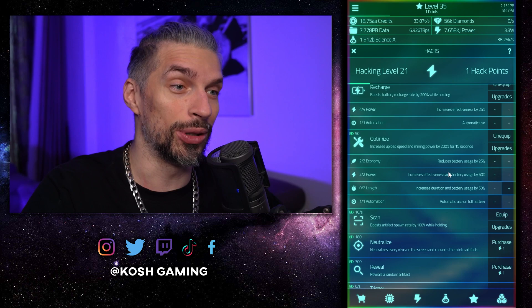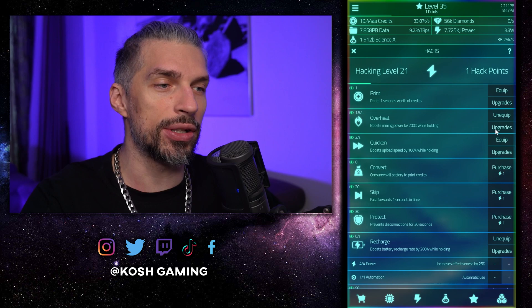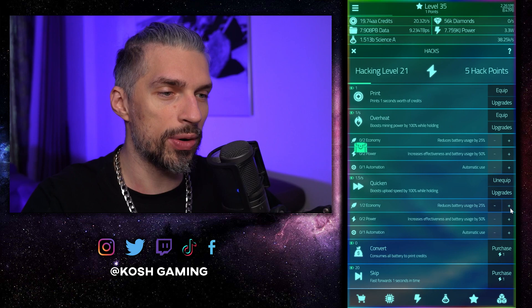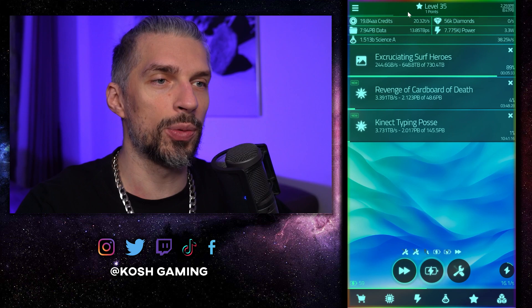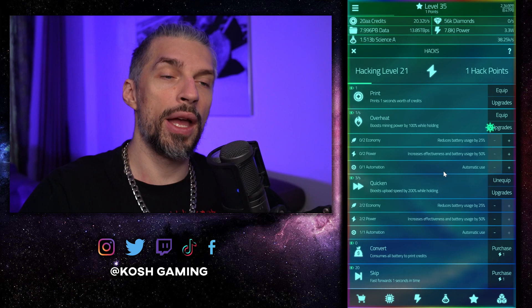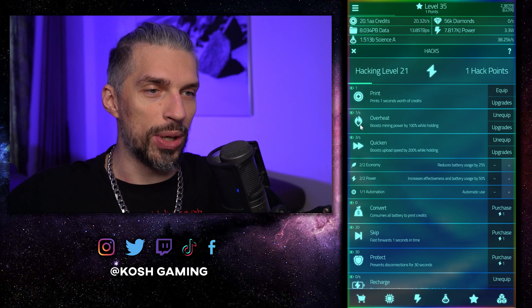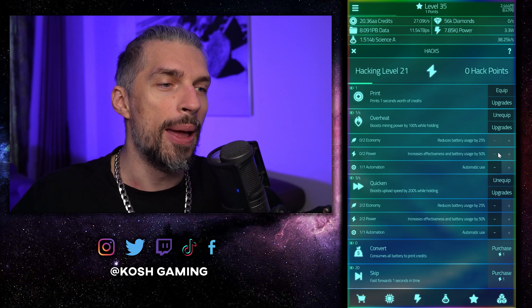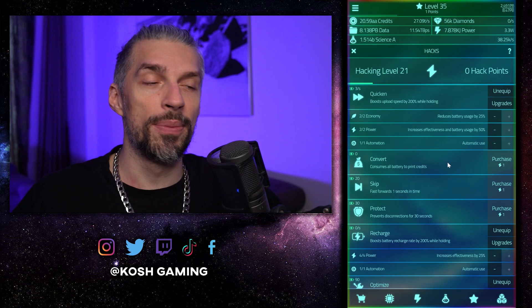For a data-focused build, replace overheat with quicken — that boosts your data gain. Unequip overheat, equip quicken, upgrade it, and that speeds up your data gain significantly. With four slots you can run both overheat and quicken simultaneously, which is why I said you want that additional slot at 25 hacking points or higher. We don't have enough points to fully upgrade both right now, so it's not maximally efficient, but it's still better than nothing.